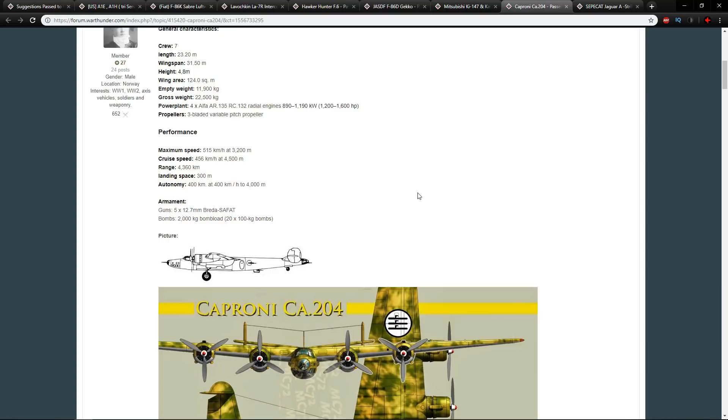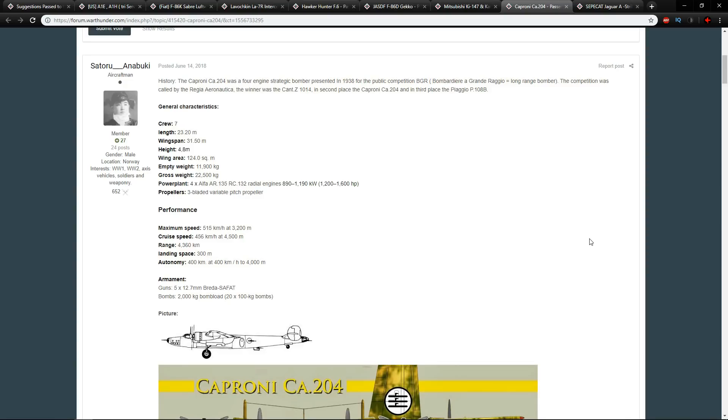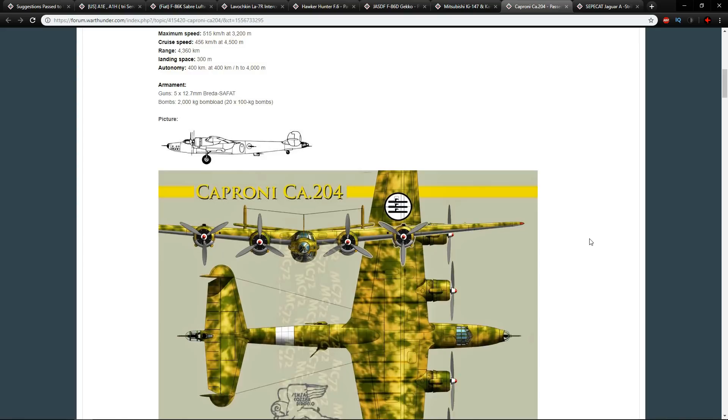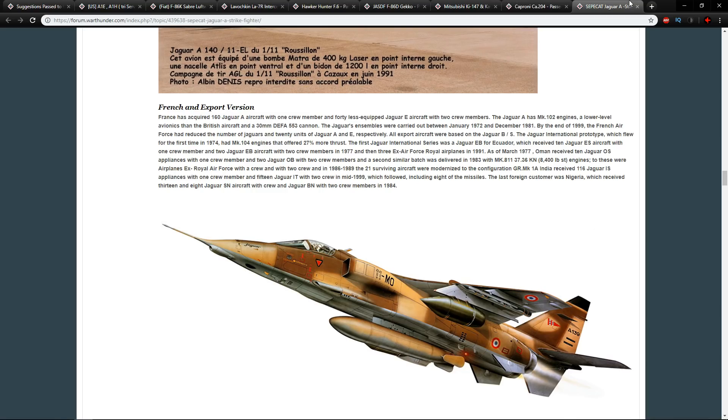The next suggestion is the Caproni Ca.204, submitted by Satoru Anabuki. This is a plane that lost out to the Cant Z.1014 in the public competition for the BGR — the Bombardiere a Grande Raggio, or long-range bomber competition. It came second, losing to the Cant Z.1014 and the Piaggio P.108B. Surprisingly, the 1014s and 108Bs were built, but the Caproni Ca.204 was never built. It never existed — it's a paper design, so I'm not interested in it.